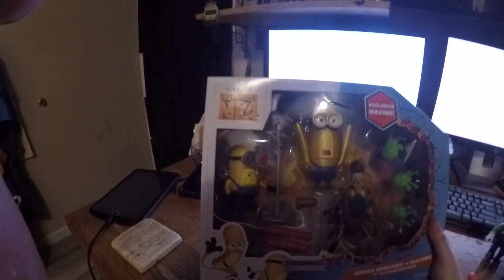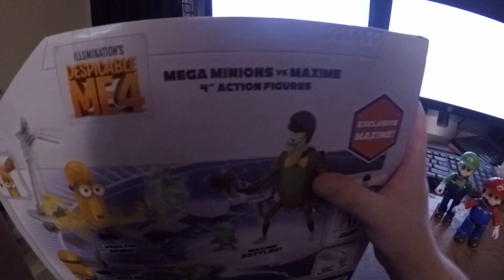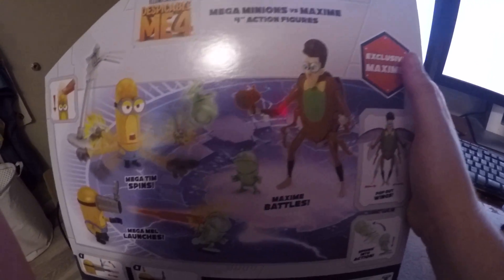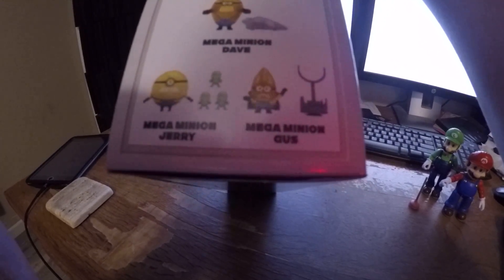Okay, now moving on to Despicable Me 4. We have Nega Minions — we have Nega Tim and we have Nega Nell. Nega Tim spins, Nega Nell launches. And Maxman battles — he was the bad guy voiced by Will Ferrell. On the other side we have Nega Minion Dave, Nega Minion Cherry, and Nega Minion Gus.